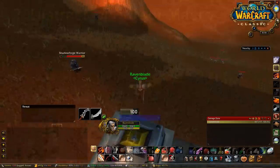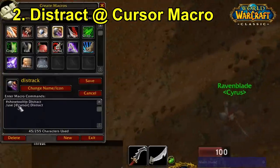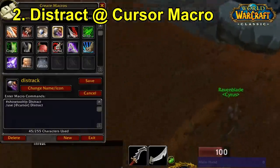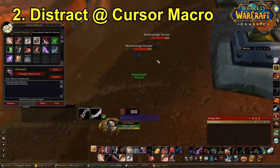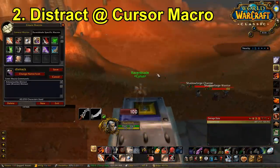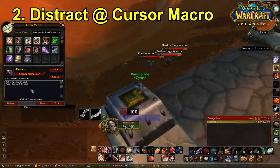The next macro is a distract macro: it's slash show tooltip, slash use at cursor, distract. So I don't need to manually press distract, wait for the green circle, then click again — I can use it instantly in one button press. It's important to note you can use the exact same macro for grenades, so stun grenades with engineering, which is ridiculously useful. I don't have engineering yet since I'm the guild skinner, but the grenade use case is really good.